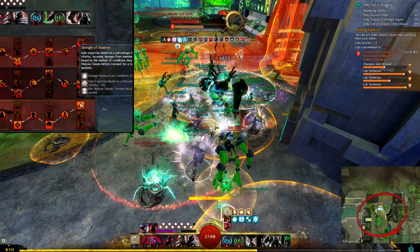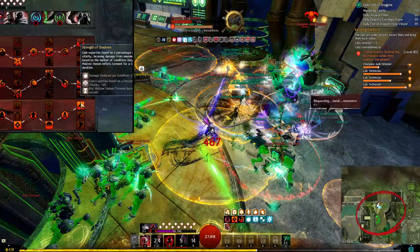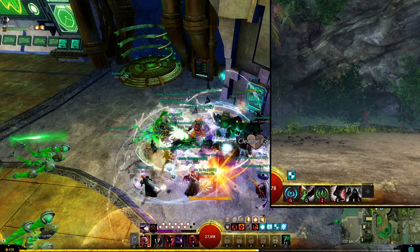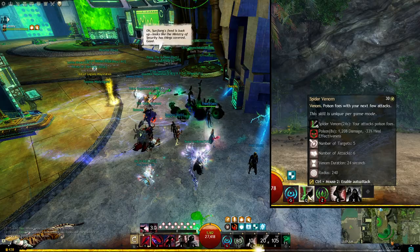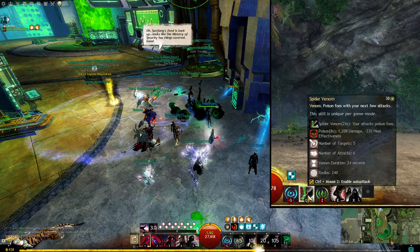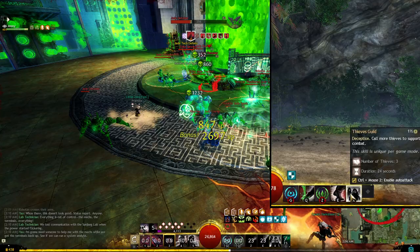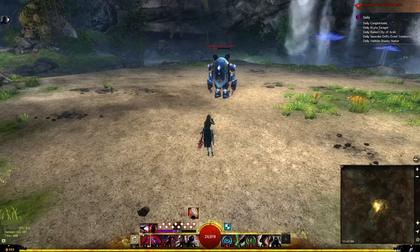Finally, I take strength of shadows which gives more condition duration and damage reduction against enemies with conditions on them. I take the well of gloom and the well of sorrow, which both add conditions to enemies inside them. Haste gives quickness and swiftness, complementing the boon uptimes from stealing with the celerity sigil. Spider venom has no animation which fits well in this high cast time build — it gives the next 6 attacks poison for extra burst and can also be shared to nearby allies and your elite skill, thieves guild.